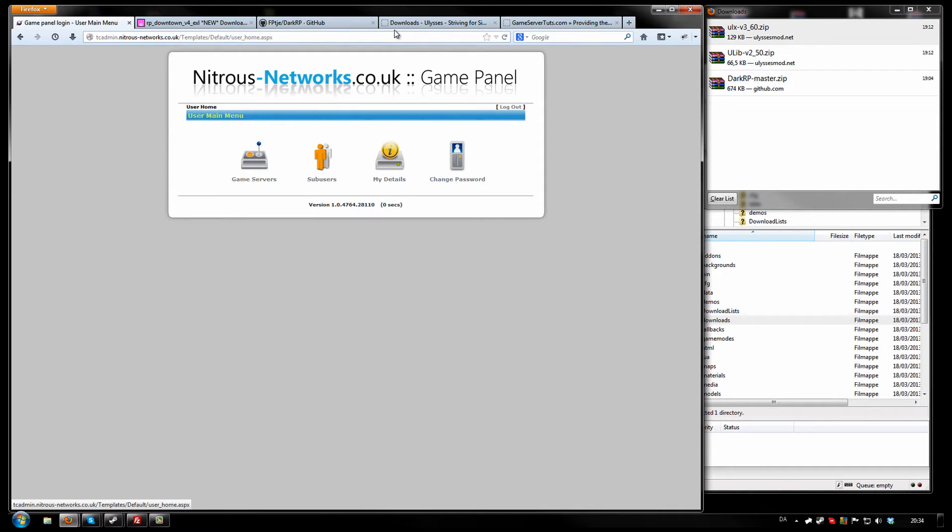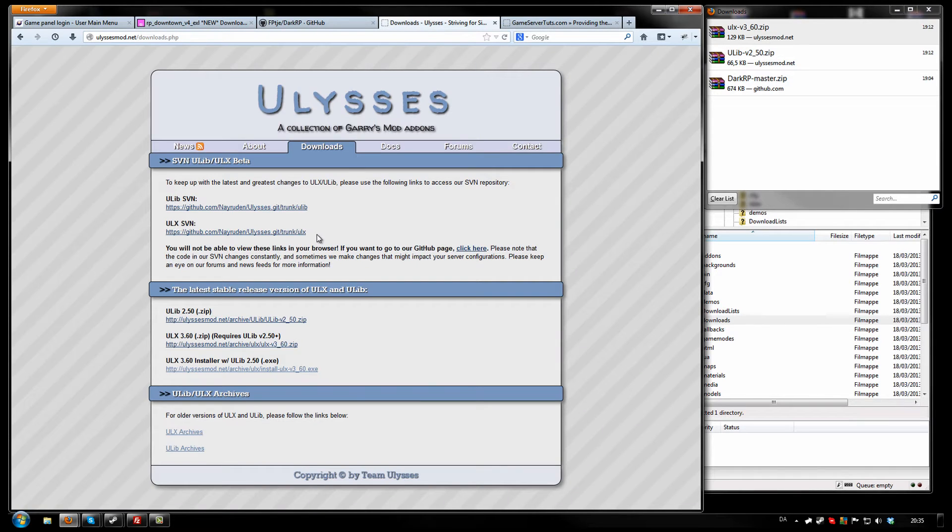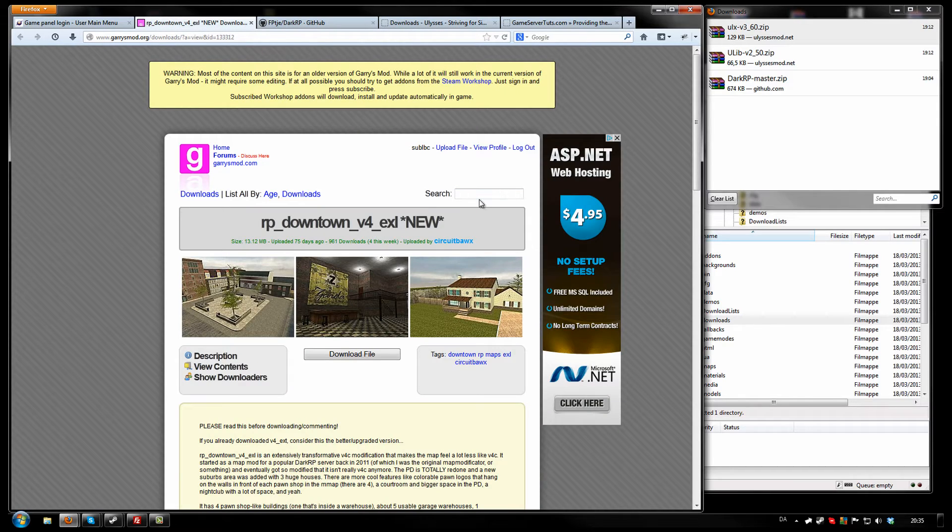Now moving on, you want to download the game mode itself using the GitHub link in the description. Just do that by clicking the ZIP download, and then you want an admin mod like ULX. You want to download the latest stable releases, the ZIP files of course, and then the map. This can be done using GarrysMod.org.